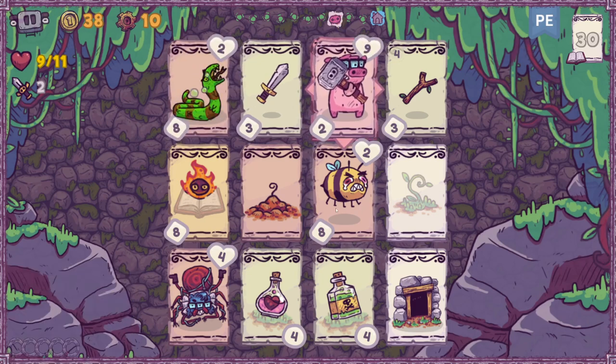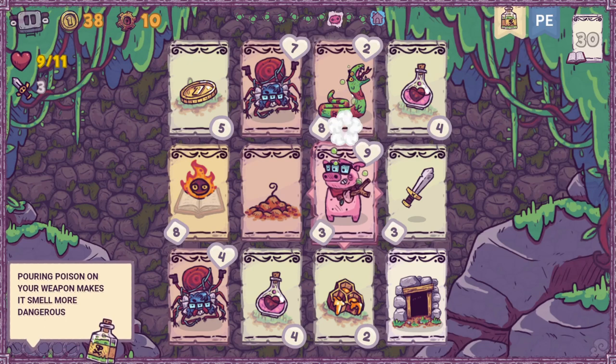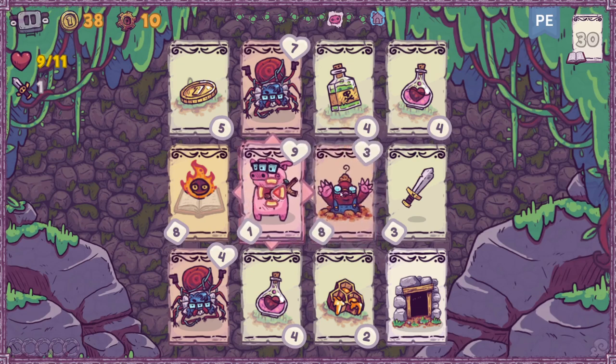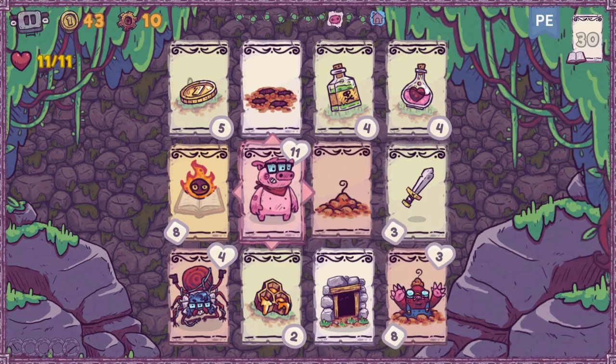Most enemies don't attack you when you're adjacent to them — you take damage only from attacking them. As long as you have a weapon, you can generally get away with attacking them without taking damage. But for instance, we've got this mole. As soon as we uncover this mole, he's targeting us. But the nice thing is he's not targeting us specifically — he's targeting this square. Meaning if something else was in the square, they would attack that instead. So if I move down, it's gonna bring this spider with me and put him in that place. We can get the mole to do our dirty work for us.